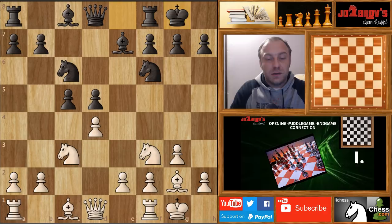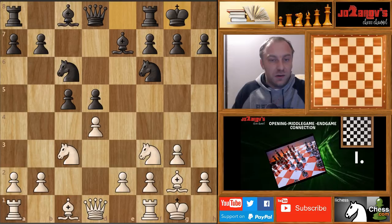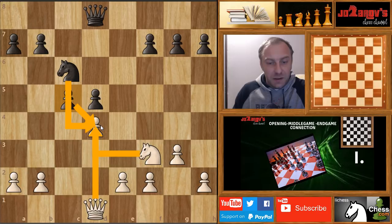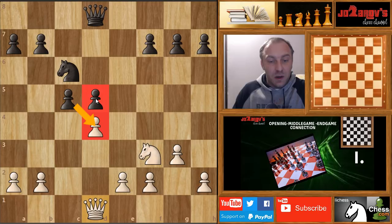Now I want to stop here and read the position. When reading your position you have to be aware of two things: what kind of center do we have, and what is the pawn structure in the center. These two things you have to ask yourself all the time through the game. Let's evaluate the center. The move cxd5 doesn't bring much for black, because after Nxd5, Nxd5, Qxd5, black continues the game with an isolated pawn situation.